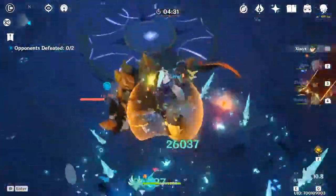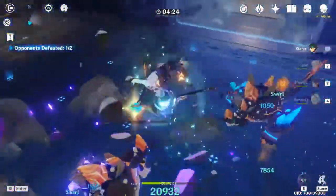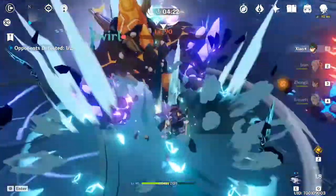Using an elemental burst increases all party members' attack by 20% for 12 seconds. I don't know, let's see if it makes a difference. Hitting 29k — it looks about normal to me. When the Bennett buff went away he's not doing as much damage.